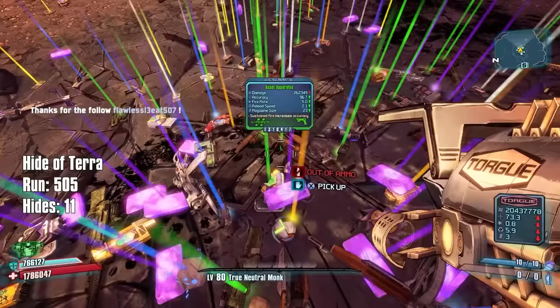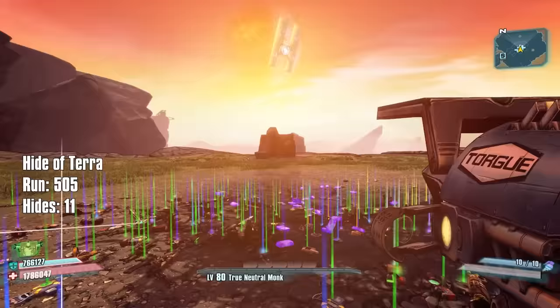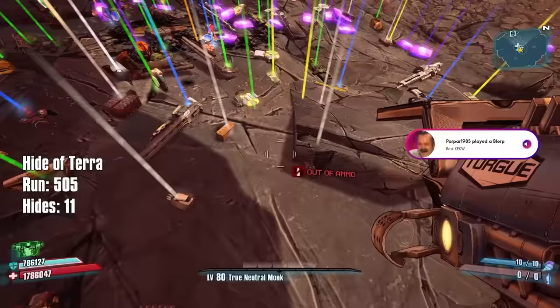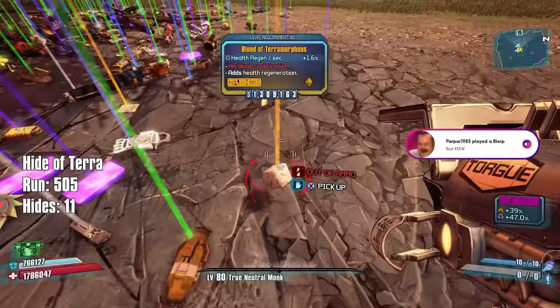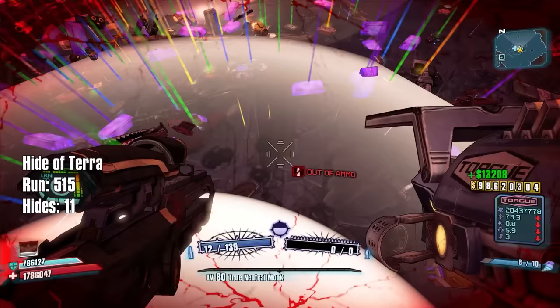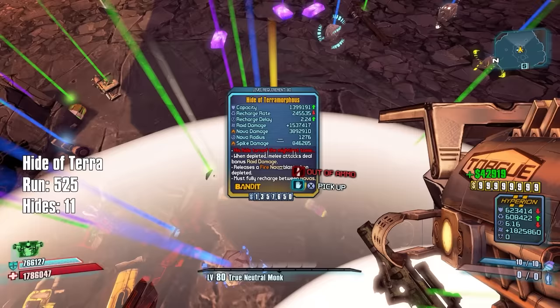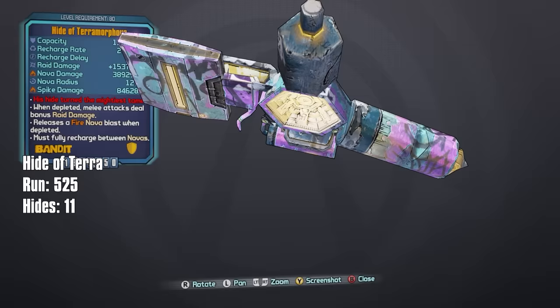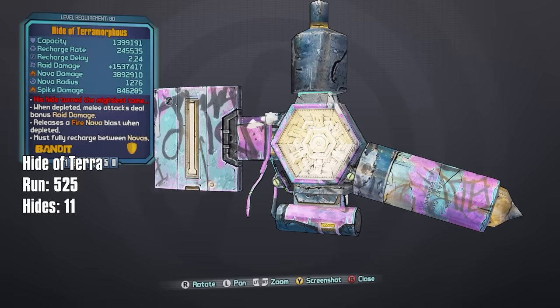The entire world is shaking - what is happening?! I'm going to have a freaking epileptic seizure with all this loot. There's a Blood of Terra right there. The game still thinks one of them is alive somewhere. There's a bunch of green and white items but also a world drop Striker and a Hide of Terra. Vladof, Doll - they stumped me with that one. I was about to say Hyperion and you interrupted me.